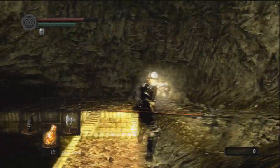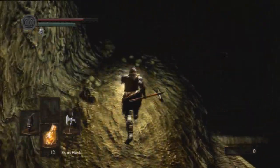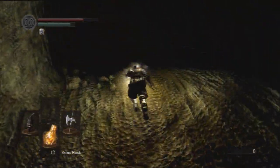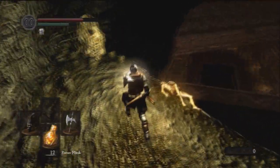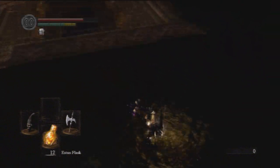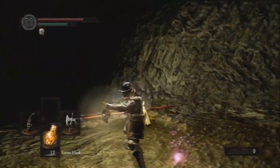Then up here, you go up that path on the left. You go up this dirt path and if you go on up to the top of this you'll get a soul of a brave warrior — or a brave knight or whatever — from that body. Then you're gonna roll off here or just walk off, doesn't really matter.